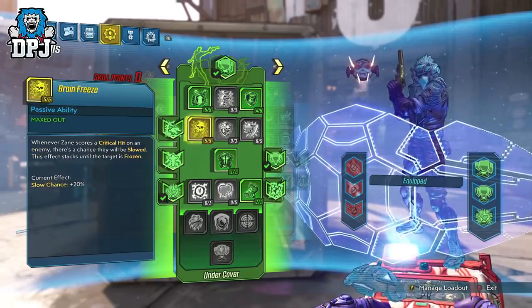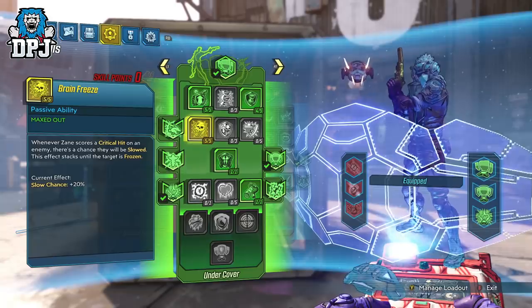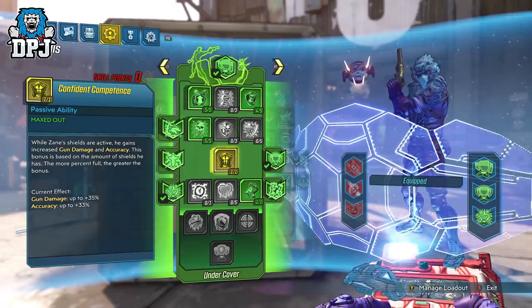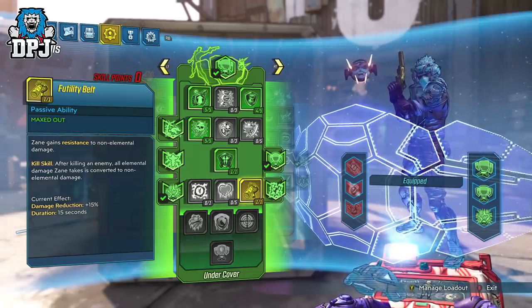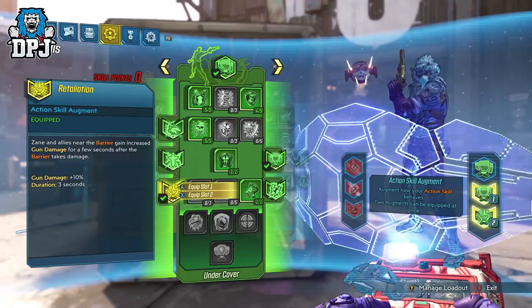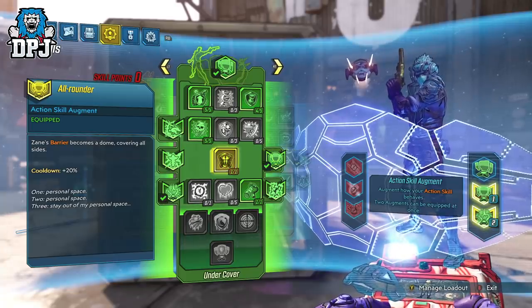Next up, Brain Freeze — five points here. This is the winter part of the build; the rest is the soldier. This effect works on weapons that are not cryo — you don't have to use cryo weapons to freeze enemies. We then have Confident Competence selected: while Zane's shields are active he gains up to 35% gun damage and up to 33% accuracy. We then have Utility Belt, which makes all incoming elemental damage count as kinetic damage. Barrier is used in action skill slot 2 with augments Retaliation (plus 10% gun damage after barrier takes damage) and the all-round augment which protects from all sides.